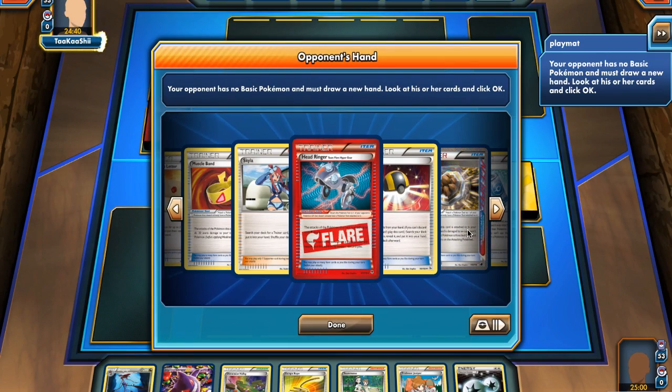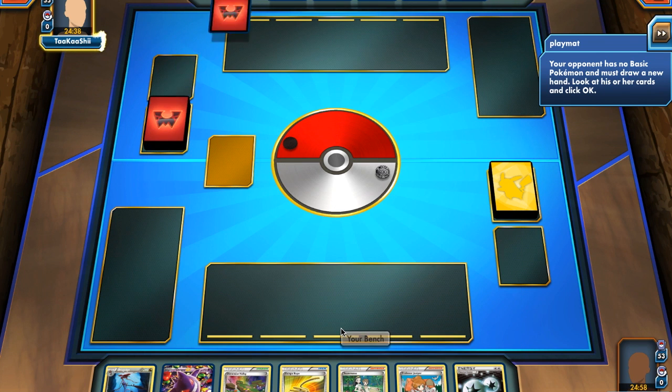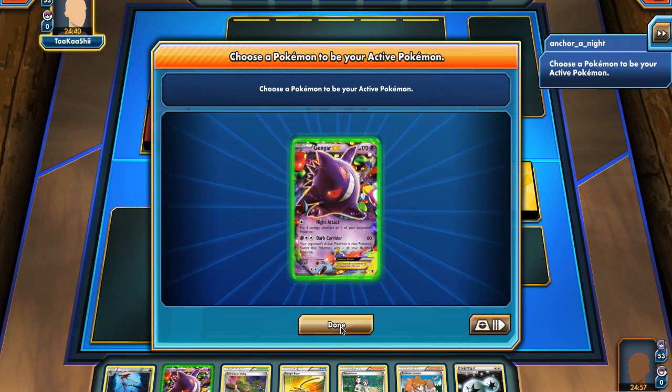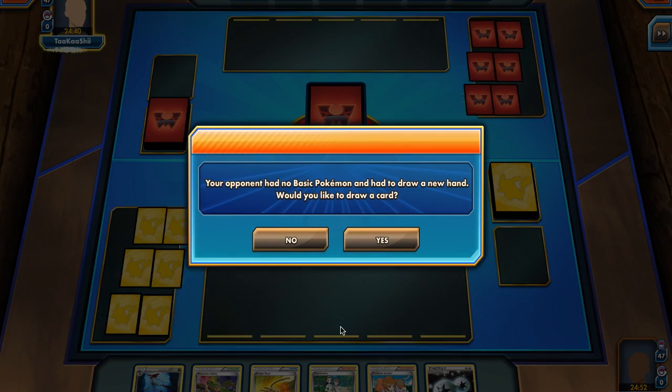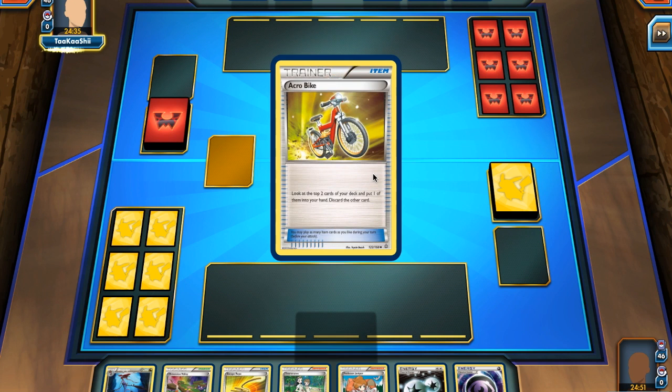Starting out, my opponent mulligans, showing quite a few disruption cards like Head Ringer and Rockguard. I will be leading off with a Gengar and choose to draw an extra card from the mulligan. My opponent then reveals a Manectric EX, so it's probably a Mega Manectric deck.